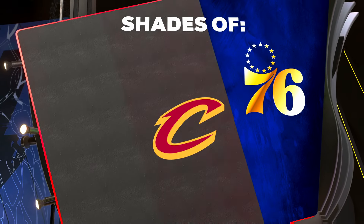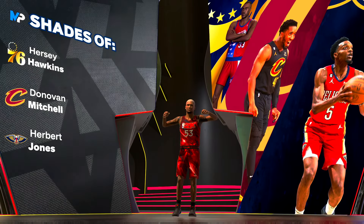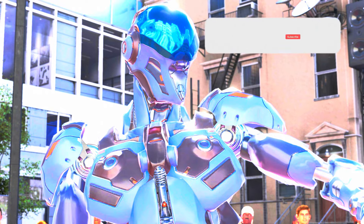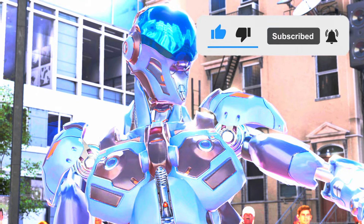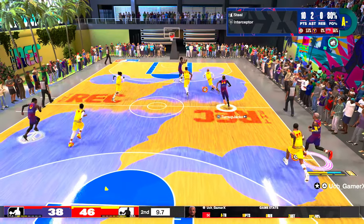2K calls it a three-level threat but for me it is the do-it-all Robot — and at least I got shades of Donovan Mitchell so it's all right. Let me know in the comments if you like this build, remember to subscribe, stay gucci until next time — Uchi out.